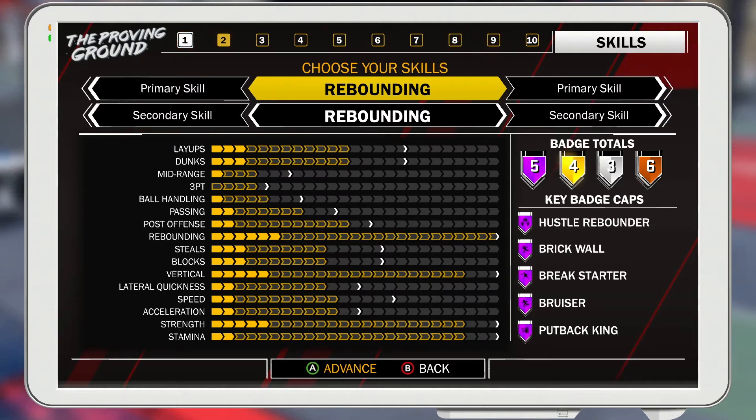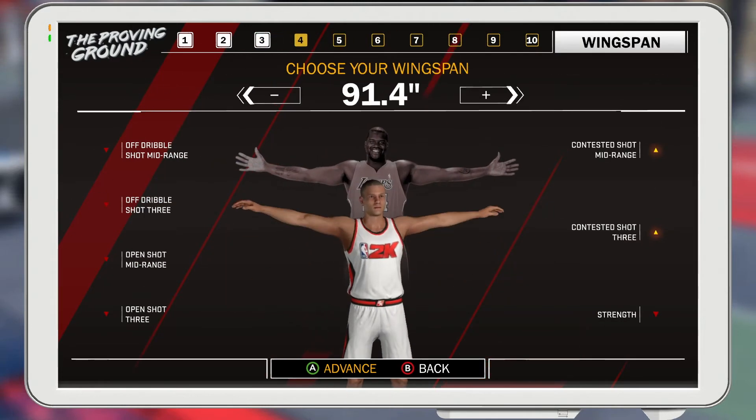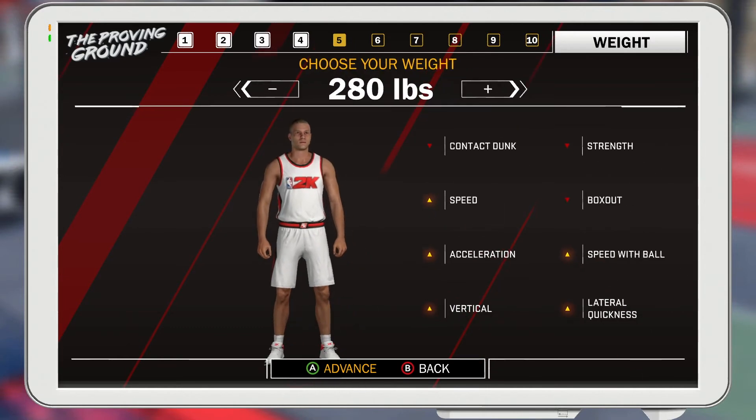So for this build, you're going to want to make sure your primary and your secondary are both rebounding. Why? Because you get 5 Hall of Fame, 4 gold, 3 silver, and 6 bronze badges. It's way better than post scorer and rebounding — you're getting better rebounding, the post scorer can't out-rebound you. Your dunks are good, your layups are good, your vertical is okay, but your mid-range is what I'm concerned about. But just like 2K17, mid-range and three-point was trash but you could still shoot.